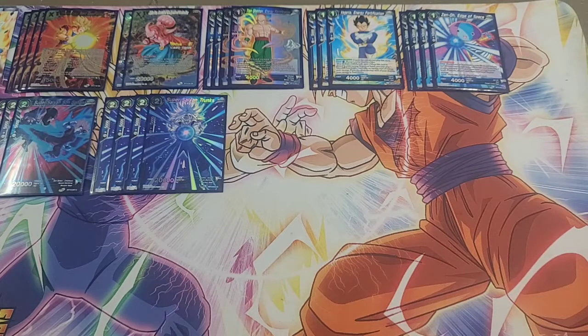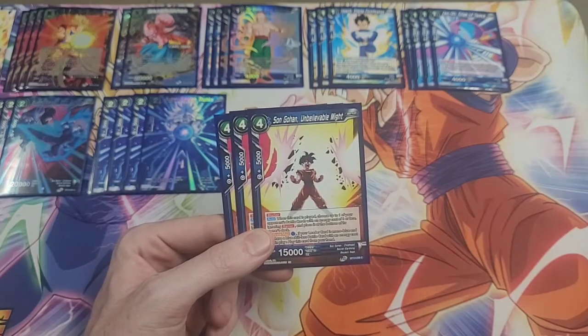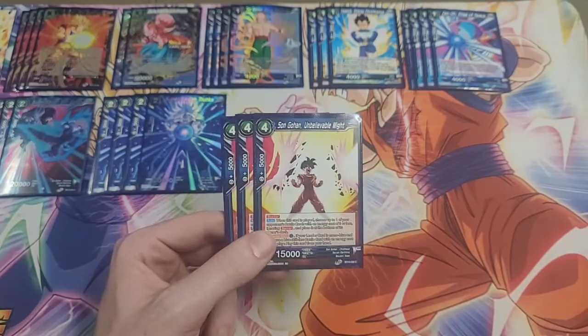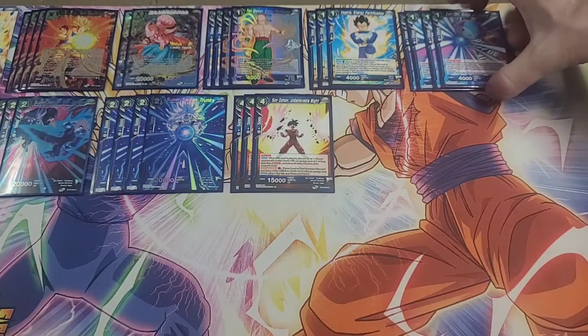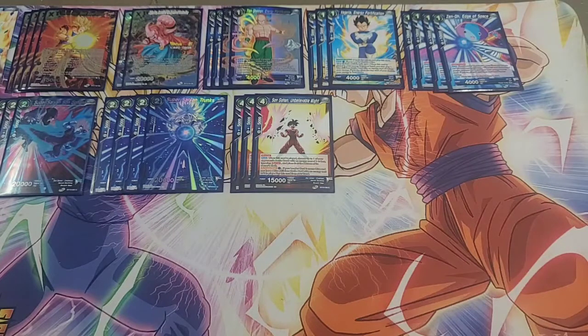Speaking of needing a skillless on board, we're playing three copies of Son Gohan Unbelievable Might. He's a 15k blocker; when you play him he bottom-decks a battle card ignoring barrier with an energy cost of three or less. His activate main: if you have a skillless on board, you can play him out for one. Really good against decks like AoD, because they've got Turlis and their Bobity both have barrier. Typically I'll use that on the Bobity first because Bobity isn't searchable by any cards in the deck except the Hatchiyak, so if they don't have the Hatchiyak, it really slows down AoD.